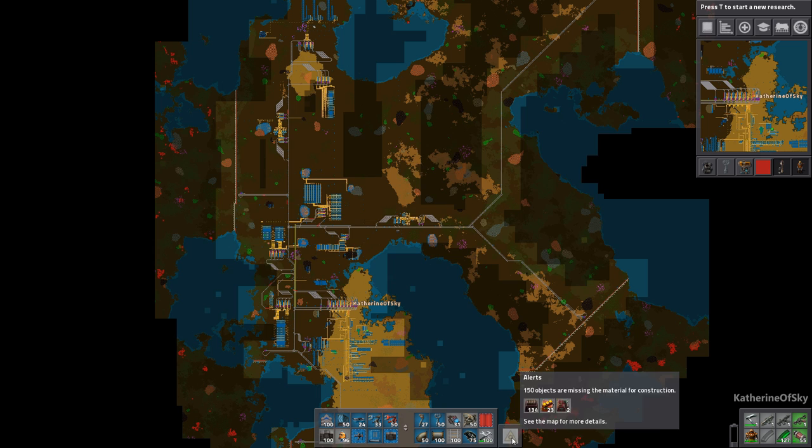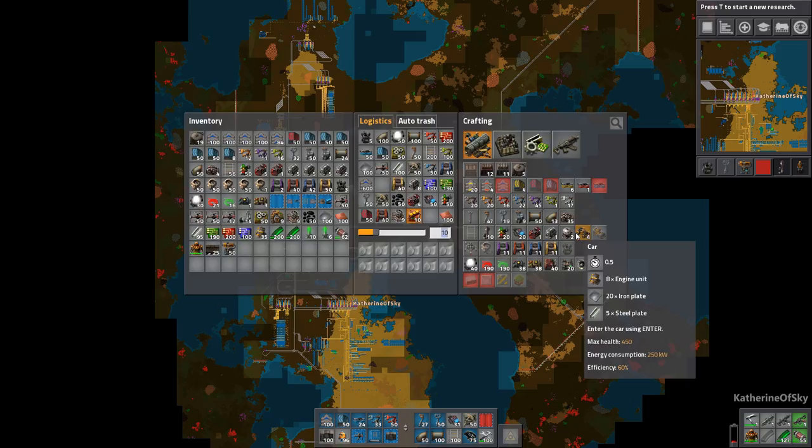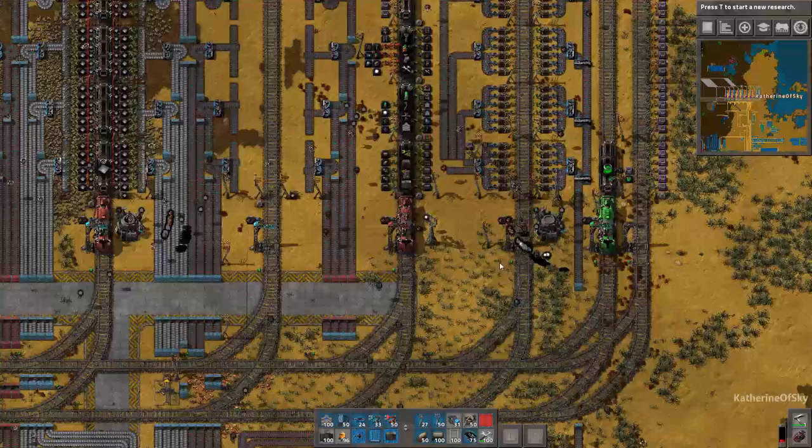Do we have any productivity modules? Probably not. I can start requesting them, however. Let's request 100 of them at a time. So anytime we want to walk by those places, we could probably do that — basically just walk by and have the robots put all that stuff in.